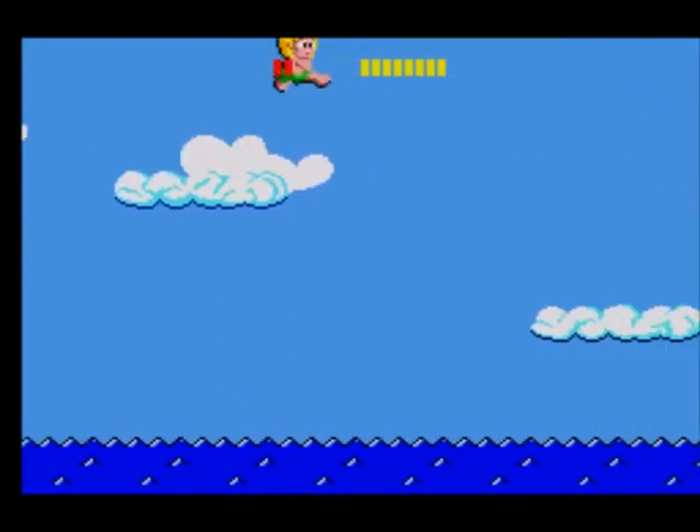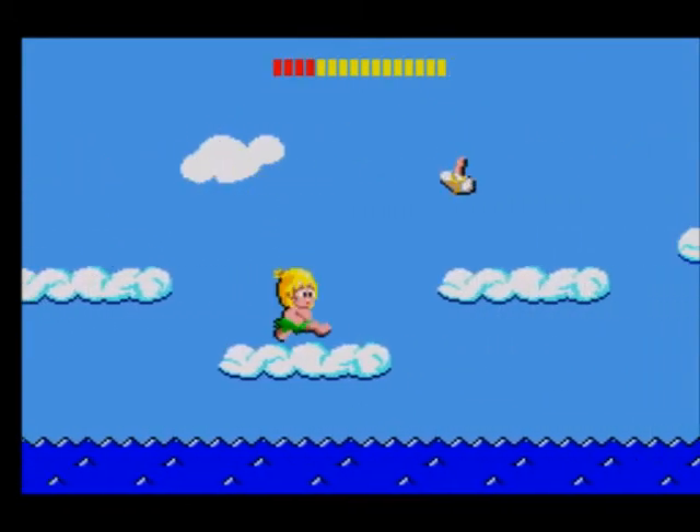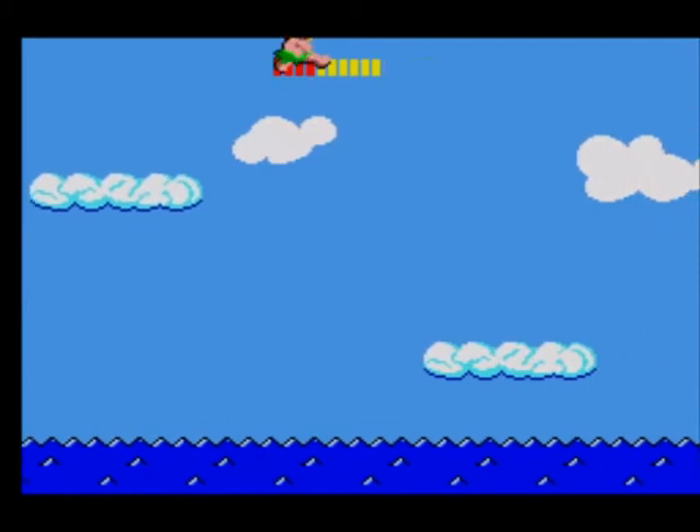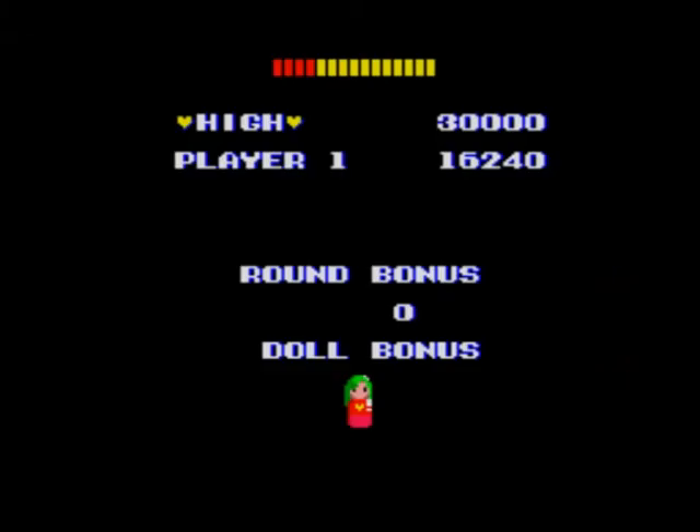The first doll to be hidden is the one on area 2 round 4. Until then you can see them all, although not every doll after area 2 round 4 is hidden — most of them aren't, I think. But that's the first one. New life at 30,000 points and I think 100,000 after that — I can't remember when you get a life after 100,000.